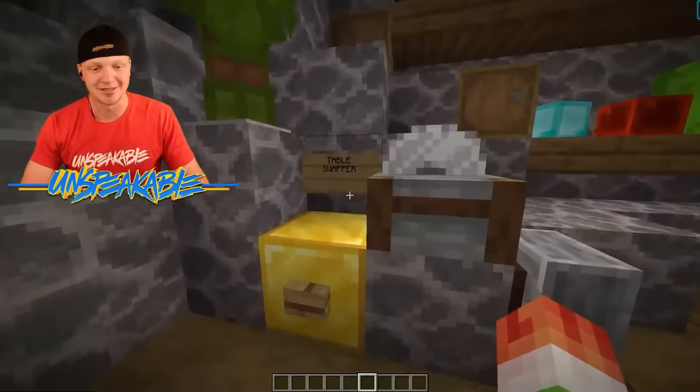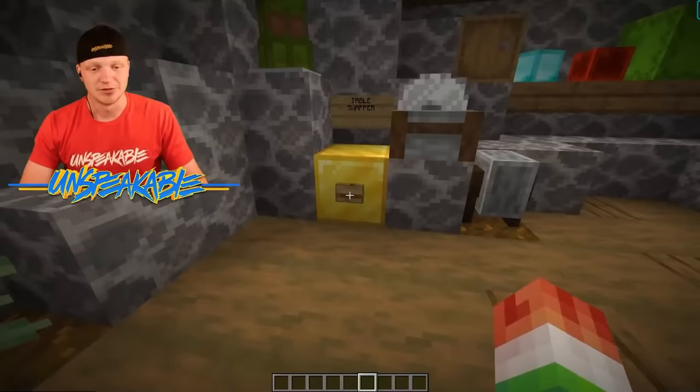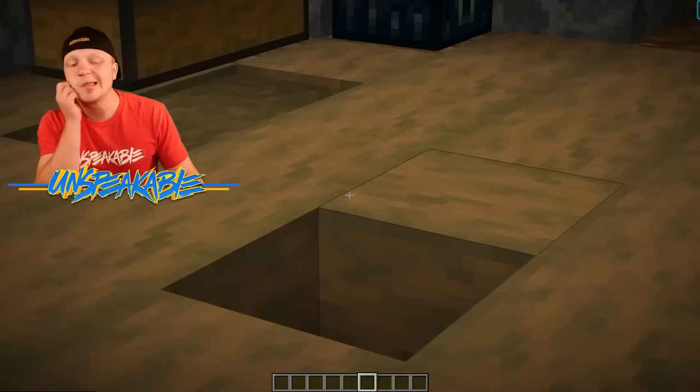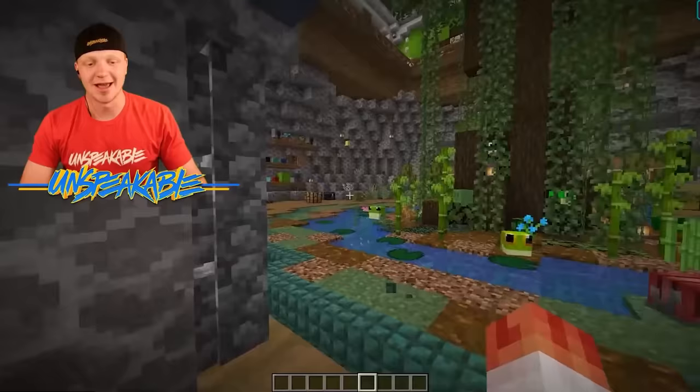With the table swapper, we can just press this button and it will swap out a ton of different tables — a stone cutter, a crafting table, and pretty much every table in the game through this one block. When you're done with this area, hop back in the elevator, press the button, and it will take you back upstairs.